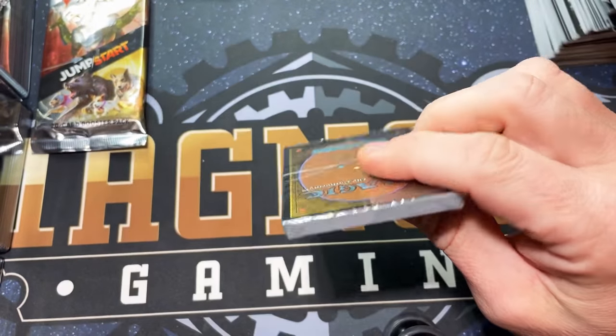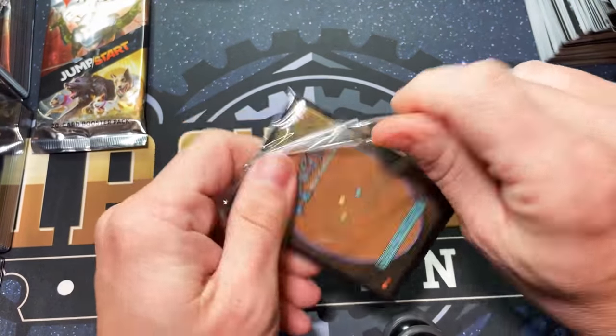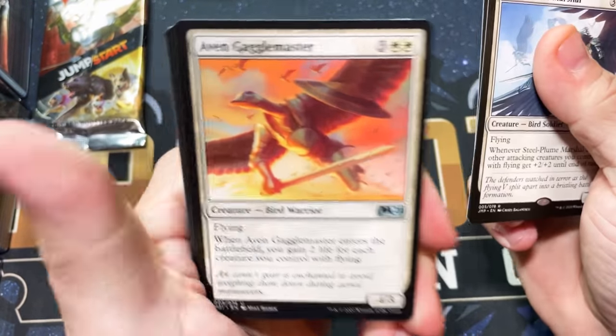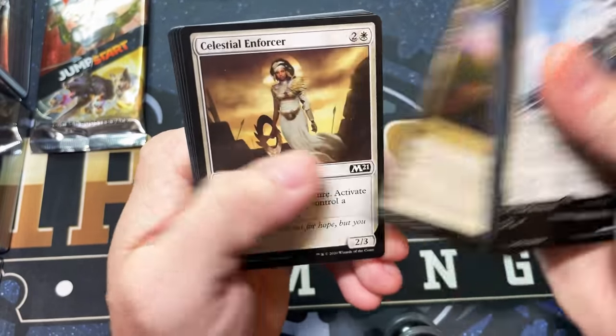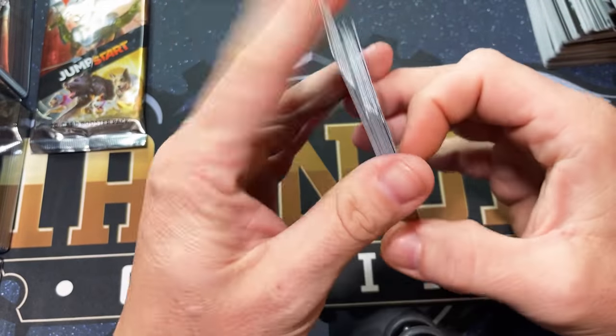Maybe we'll get there, maybe we won't — Feathered Friends, it's a white one but we don't have Emiel. Emiel, Emiel! Steel-Plume Marshal and of course we got to have the Gaggle Master there. And our Plains has a couple of nests and trees.